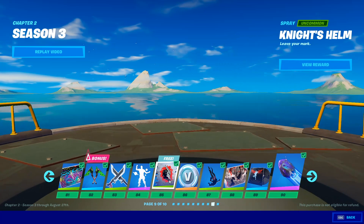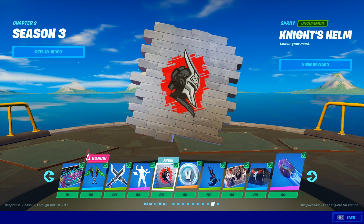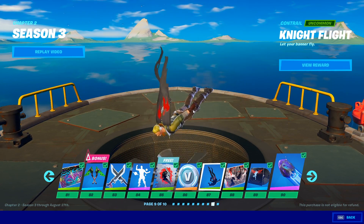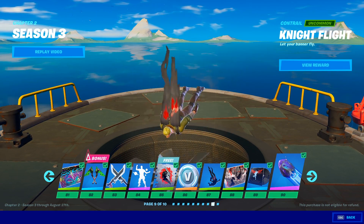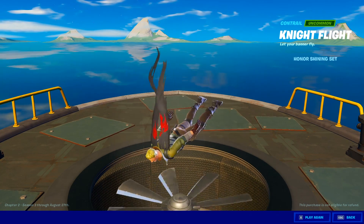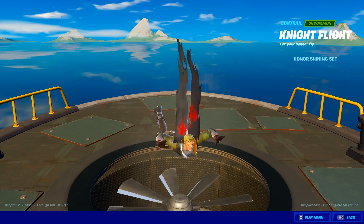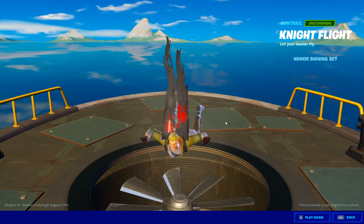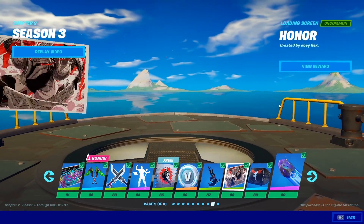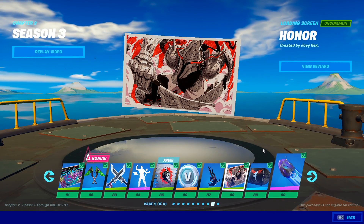The Knight's Helm — so we should be getting close to the final skin, we're near tier 90. More V-Bucks. The Night Flight banner. This is a contrail by the way — it almost looks like a back bling. I got really confused for a second — that is a contrail. Look at this artwork — very aggressive, I love it.